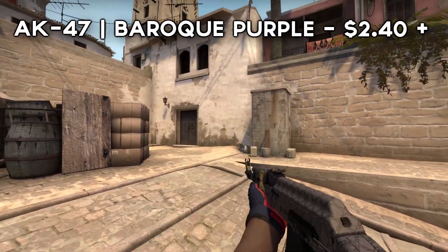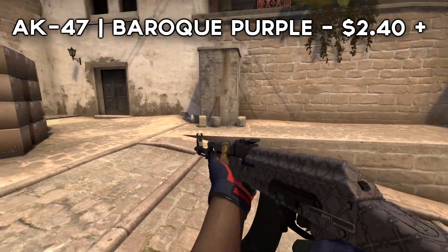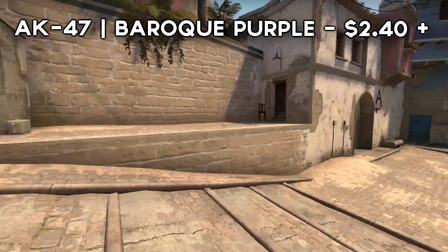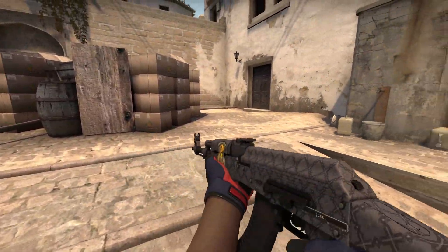Up next, we have the AK Baroque Purple — it actually looks like a designer brand pattern. Just the fact that it's got a designer clothing look to it, it definitely looks expensive, and it's very cheap at the same time.